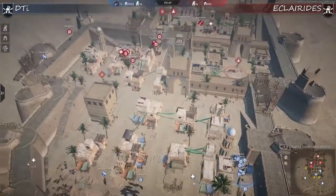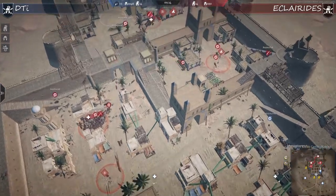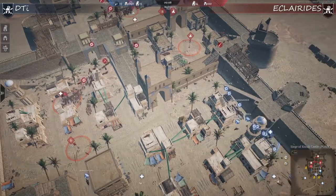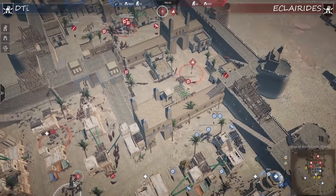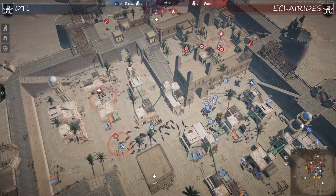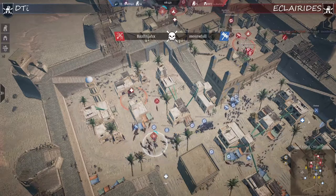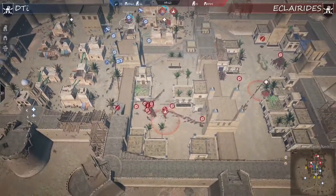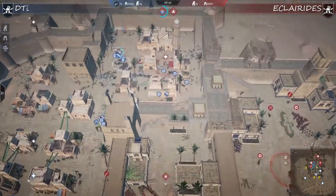The game is speeding up quite a lot now. DTI is on the pressure point - they can do whatever they want. Clarides need to watch out not to be caught off guard. If they over-commit again to defending B point they can be cut off from the main supply point and DTI can just block them from even making a defense on the main capture point. But Clarides are well aware of this - they leave only a minimal presence of horses to slow DTI from capturing B.